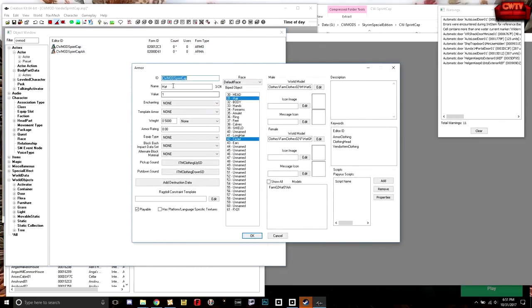Let's go into this new file. This is where we get to give it a name — we're going to call it Vander's Sprint Cap. The value is fine, I can leave that at default. Weight at default. None of this stuff here has to change.